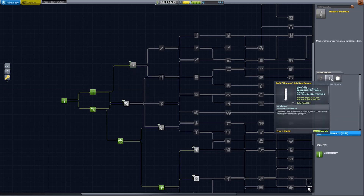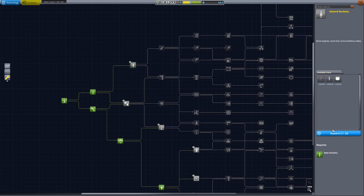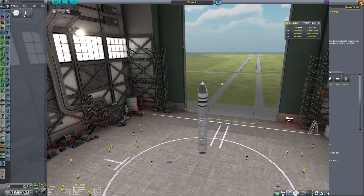It's time to buy some new parts with the science Val brought back in the last video. Basic science is a must, the battery pack and antennas are going to come in very handy, general rocketry because more boosters, and stability for the decouplers, because this means we can build a bigger rocket.